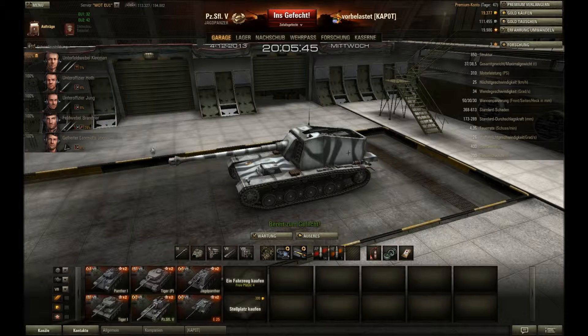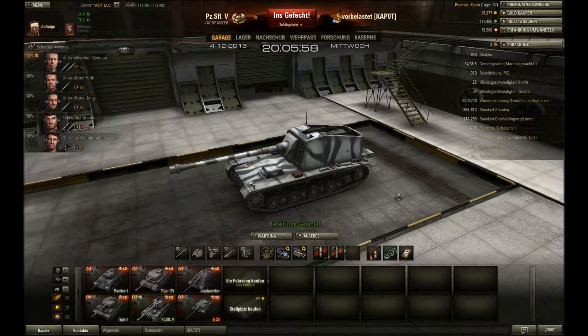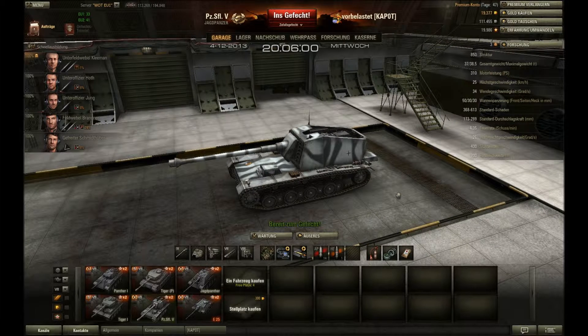Es ist vom Prinzip her sowas wie eine abgespeckte Ferdinand-Kanone. Die Waffenrichtgeschwindigkeit beträgt 26 Grad – das ist eigentlich Standard. Die Sichtweite ist seine Stärke: 400 Meter ist natürlich eine Ansage. Die Sichtweite erlaubt es, sich selbst Ziele aufzuklären oder über Fremdaufklärung zu arbeiten. Funkreichweite 700 Meter ist Standard.